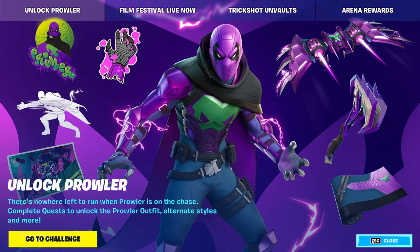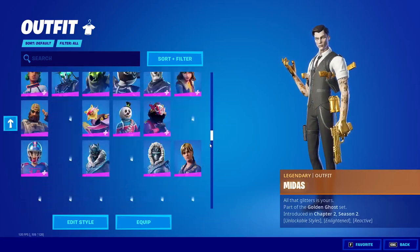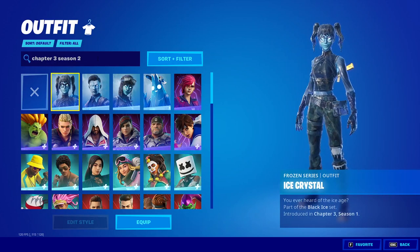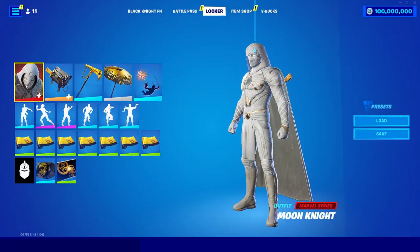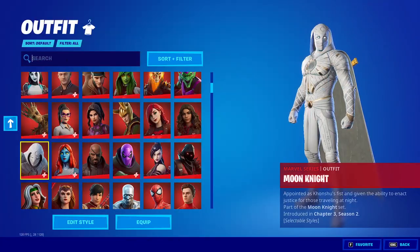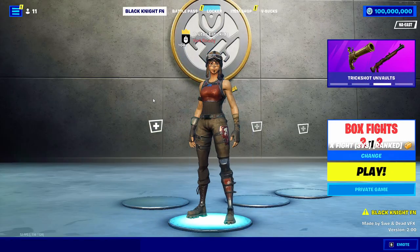Once you've loaded into the private server, you can use all of the skins in the entire game. Go to your locker and scroll through to select any skin. You can choose skins from the newest season — Chapter 3 Season 2 — by just searching it up. You can get skins like Moon Knight, or if you want OG skins, search Renegade Raider and you'll get that skin in your lobby.